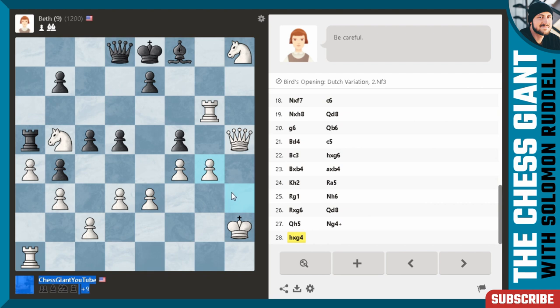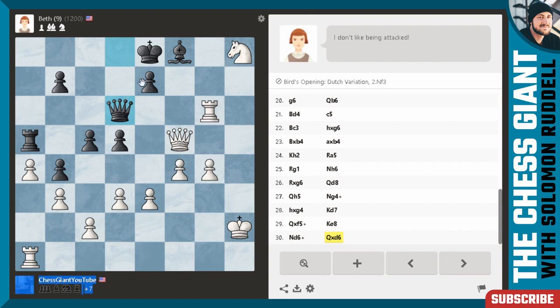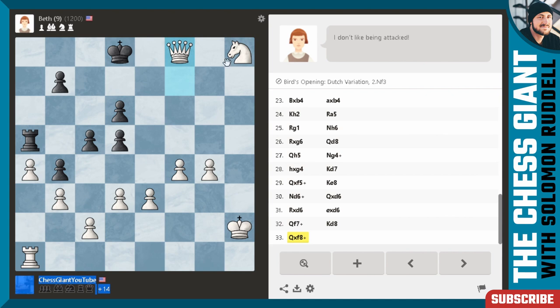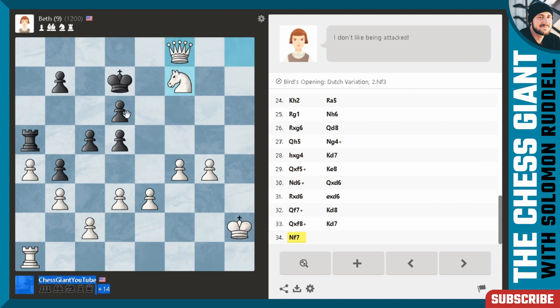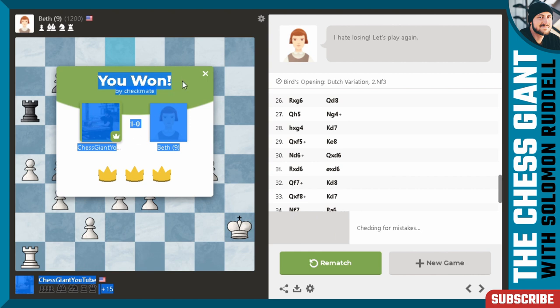Let's play bishop d4, attack the queen. Bishop c3. Pawn takes g6 — now I can't take the pawn because the queen defends it. We can just take that knight though. My knight is trapped, so let's play king h2. Against rook a5, we'll eye the g6 pawn with the rook. Knight h6 — we'll take that pawn off. We'll play queen h5 coming into the attack. Knight g4 — we'll just take it off. King d7, black running for its life. Knight d6 check — queen takes, but then queen f7 checkmate was available. Queen takes c6 is the best move — but now I just take the queen, play check, take the bishop, bring the knight in — we just have checkmate. Two games in the books.